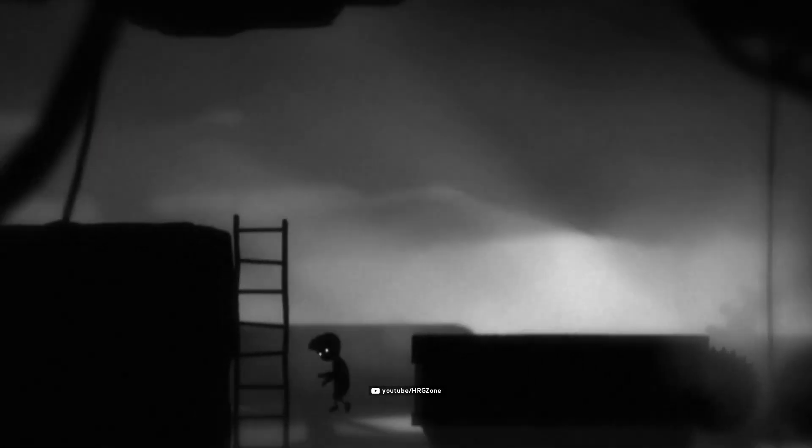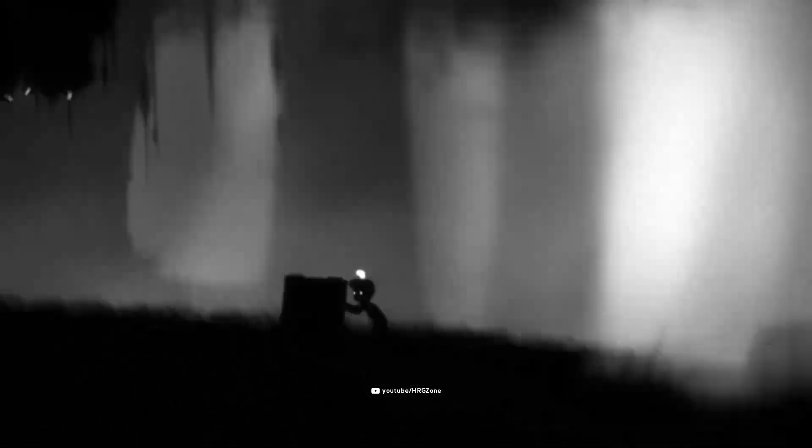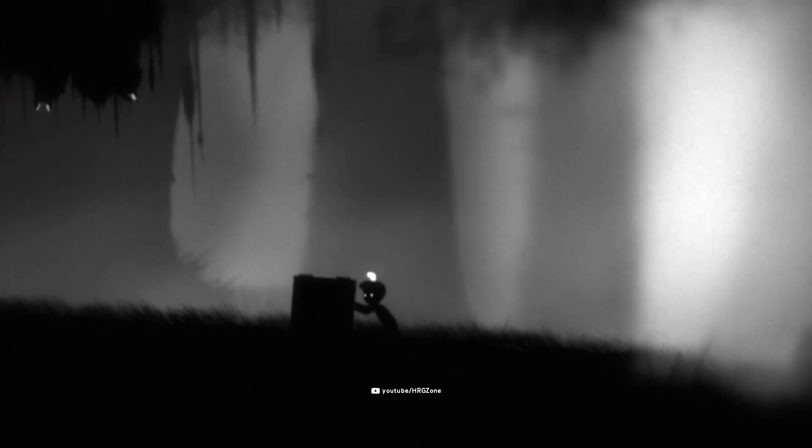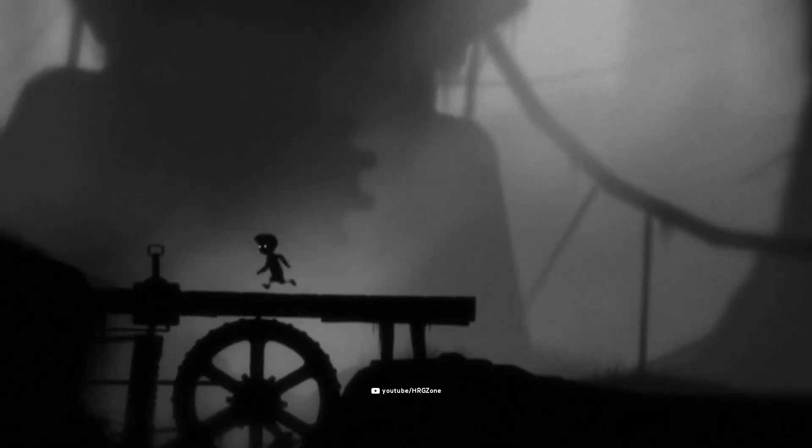The boy can jump, climb onto short ledges or up and down ladders and ropes, and push or pull objects. Limbo is presented through dark, grayscale graphics and with minimalist ambient sounds, creating an eerie, haunting environment.